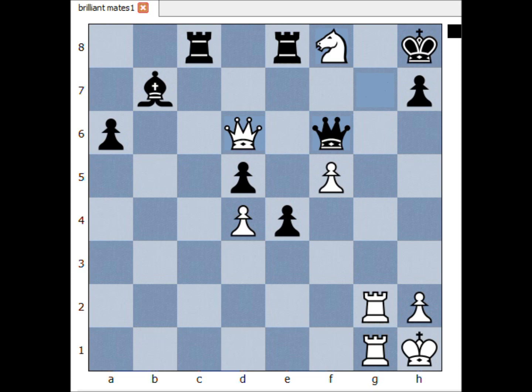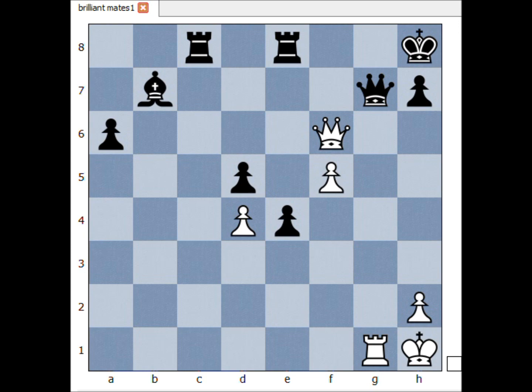And what else? If queen takes knight, then rook to g8 check. Queen takes rook. Queen to f6 check. Queen to g7. And queen takes queen checkmate.